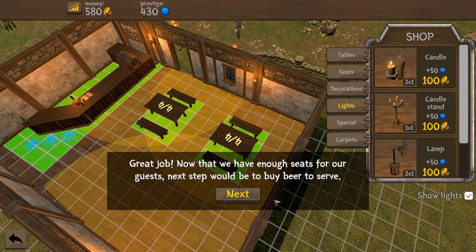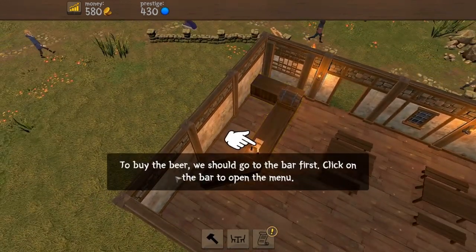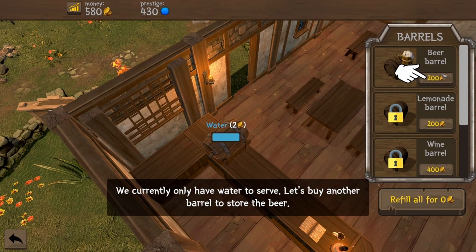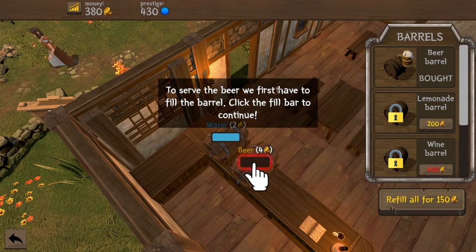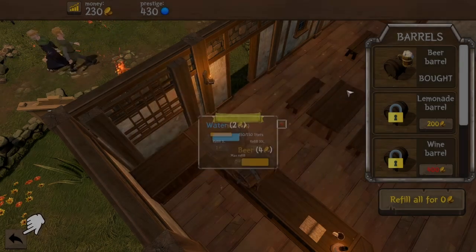Now that we have enough seats for our guests, next stop is to buy beer to serve. To buy the beer, we go to the bar first — click on the bar to open the menu. Beer barrels, lemonade, wine, ale, milk, cider, mead. Let's do a beer barrel. We currently only have water to serve — that's not much of a tavern. Let's buy another barrel to store the beer and fill it. Max refill for 150 gold. How much money do we have left? 380. We're not quite broke yet but getting there.